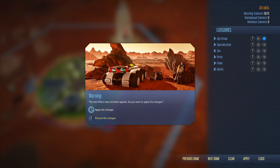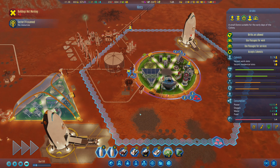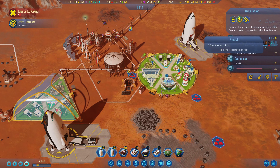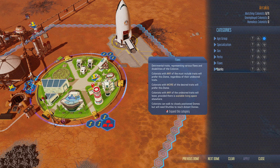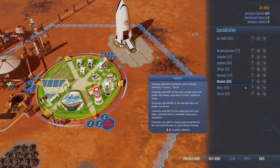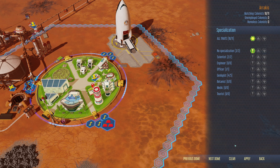Yes, we do want to apply the changes. Let's double-check our inhabitants — that's opened up a few more. We want to filter by specialization and say we want no-specialization individuals coming in so we can get them educated.